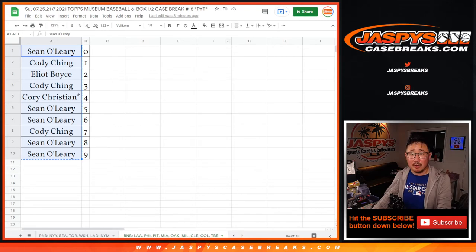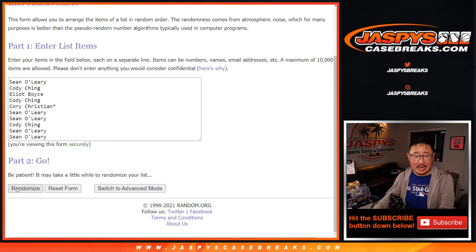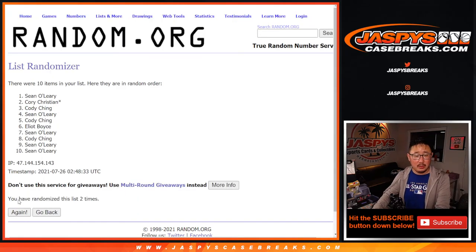For this group of teams — Angels and so on and so forth — once again nine times, name on top gets the non-numbered cards. Two, three, four, five, six, seven, eight, and ninth and final time. And that'll go to Cody.